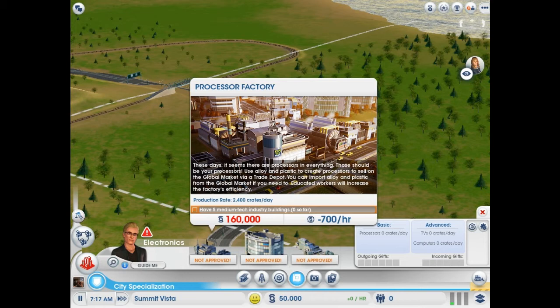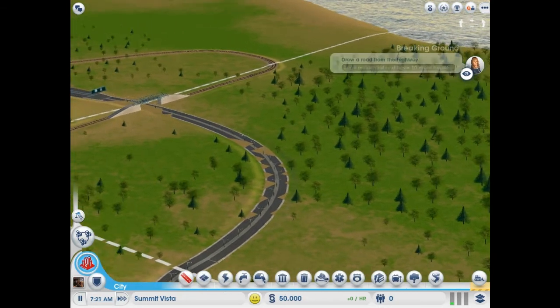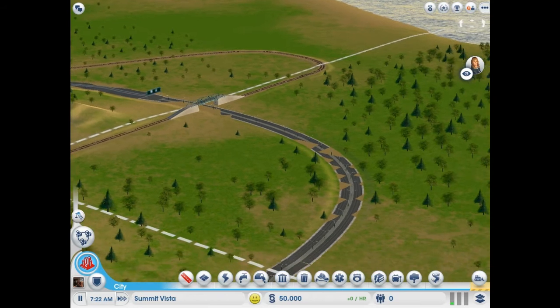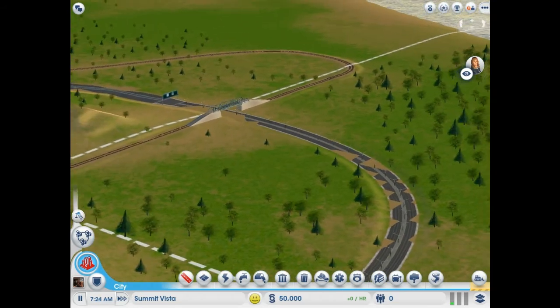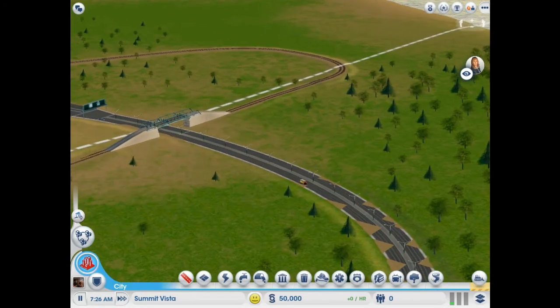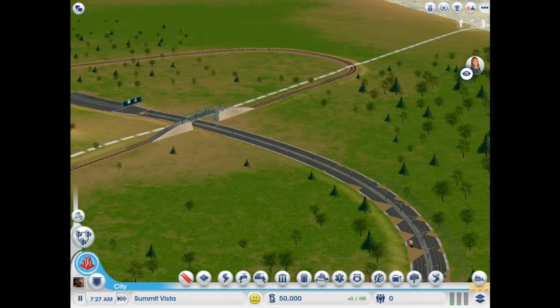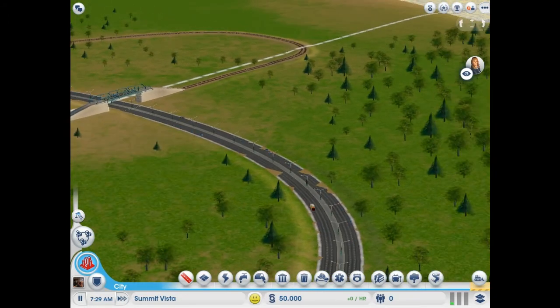You can import alloy and plastic from the global market. The recycling center is gonna be key for this so that we don't have to spend too much money on alloy and plastic — we can just make it there. You could make alloys from smelting factories and plastic from oil refineries, but we don't want to do that. Recycling is kind of a cheaper way.